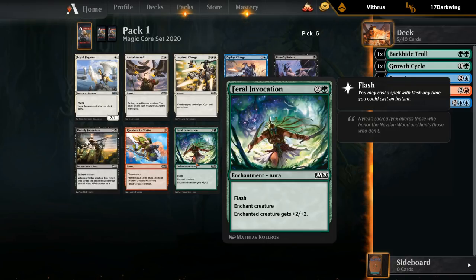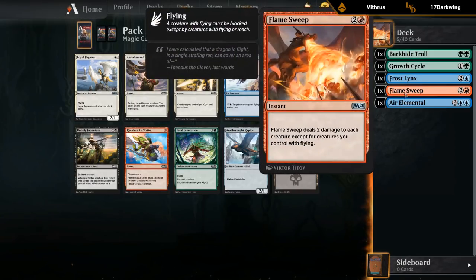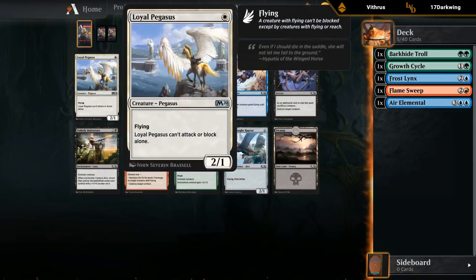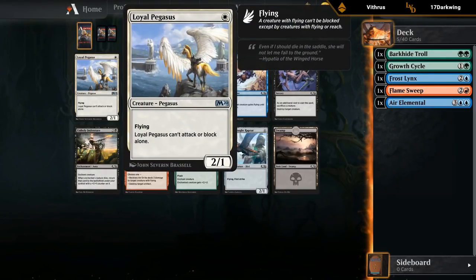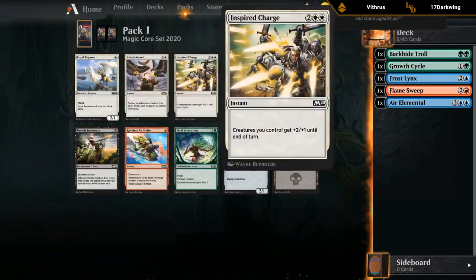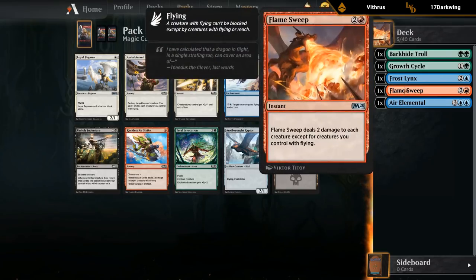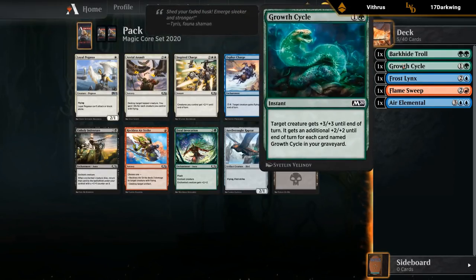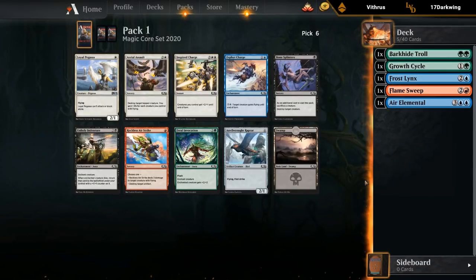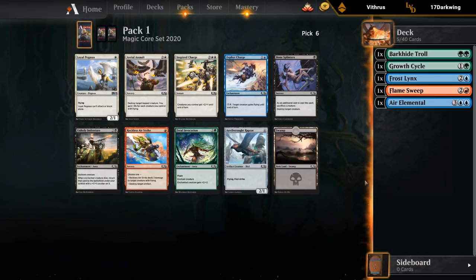The best card in the pack overall is probably Bone Splinters, Aerial Assault, or Pegasus, but we don't have much support for those right now. This is the first pack where white seems more open — we've seen a couple of Pegasus go late. But the previous packs didn't necessarily point towards white. We're definitely not committed to any colors yet, though I would like to play blue. Bone Splinters could be fine if we end up in black with some skeletons to sacrifice.